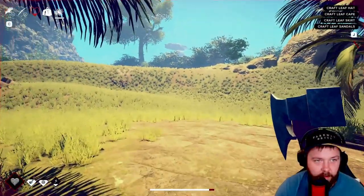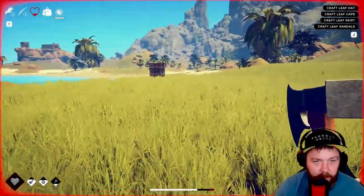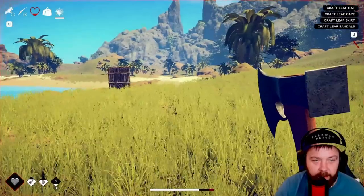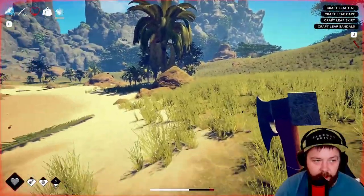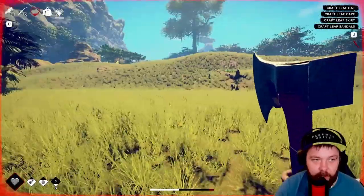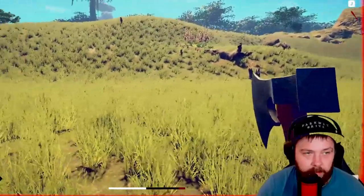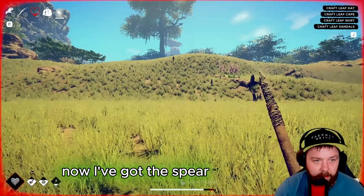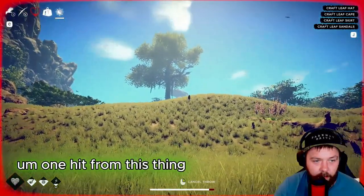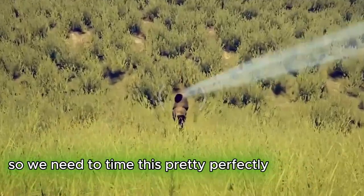Do we risk it and just go for it? We're in pretty bad shape. I think we need to head back, gather some small sticks - there are some trees over there that have small sticks. We're not doing well - I've lost the spear... actually no, I've got the spear. One hit from this thing and we're done, so we need to time this pretty perfectly. And we missed.